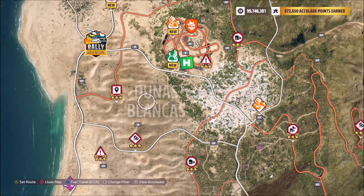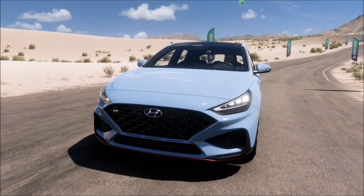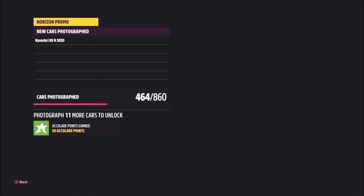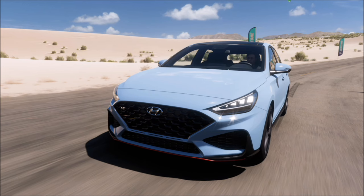Junas Blancas is the dune region located on the far left-hand side of the map — you can't miss it, tons of sandy dunes. Once you've arrived in whichever Korean car you've chosen, which will most certainly be a Hyundai, just hit up on the d-pad and take a Horizon promo quick shot. It will pop up with two tick boxes: one saying you've taken a photo of a car from a Korean brand, and one saying you've taken the photo in the Junas Blancas region — and that will be it.